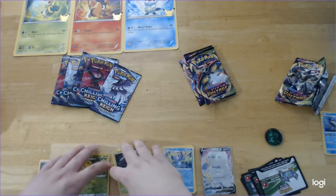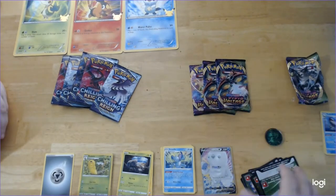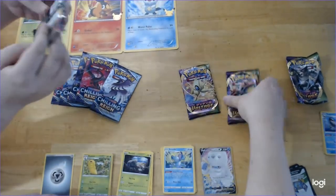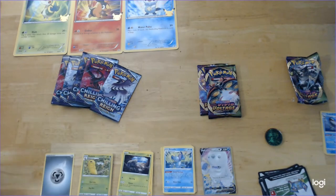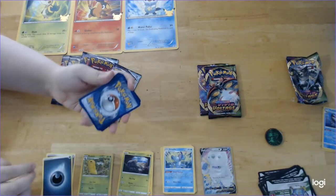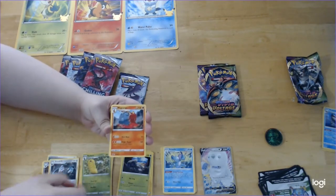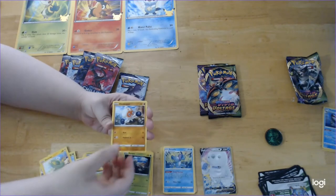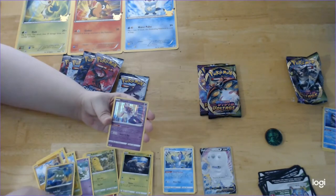And you were just talking about wanting to save the Orbeetle packs — maybe we should save the Zarude packs too. Just give me one to open. Code card. One, two, three to the front, flip the Dark Energy. Swoobat. Excadrill. Magcargo. Whalmer. Cottonee. Exeggcute. Electrike. Copperajah — which is honestly a very cute Pokémon. Reverse Trubbish. And Diancie Hollow.